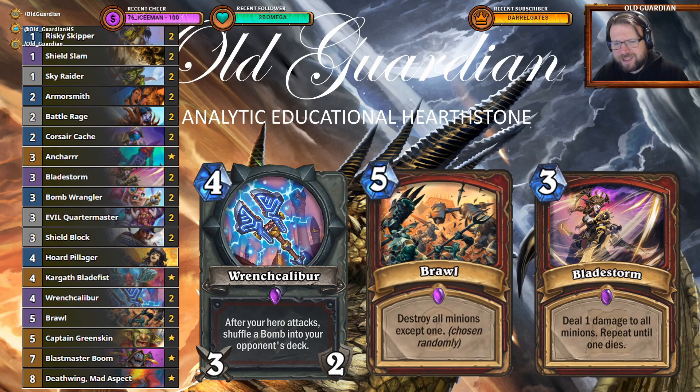There are even Brawls in this deck and there are Bladestorms. So while right now the days of those Highlander Control Warriors seem to be over, you can still play a Control-style game plan, even use Kargath Bladefist in your deck, as long as you're willing to put in some bombs. This deck is able to respond to many threats — it can remove tons of stuff because there's Brawls, Bladestorms, Risky Skipper combos, and even Deathwing Mad Aspect.